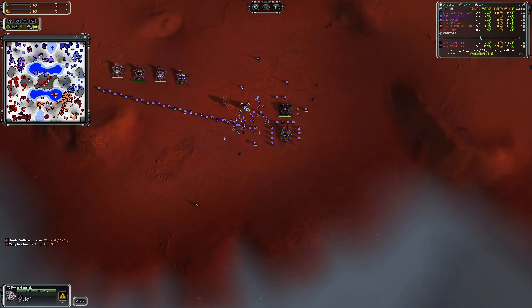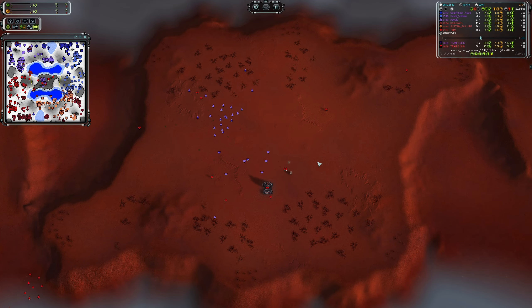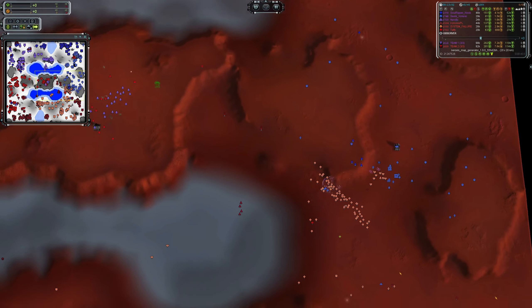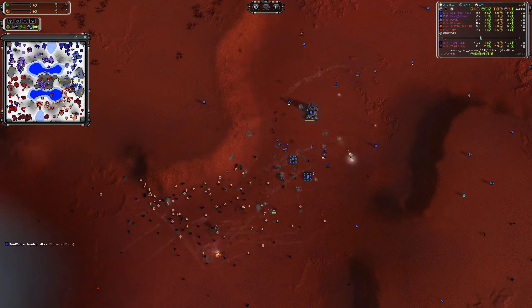Apostu has figured out what's going on and he is not happy — all his Jesters going in. Yes I know they're called Jesters, that was a joke. ASF from Colerix and interceptors come in — Selle Valere under threat from Stingers. ASF from Soul Ripper Noob cleans up those gunships. Both air players doing a good job covering their allies' backs — gunship raid from Apostu denied, and a snipe attempt on Selle Valere also denied.